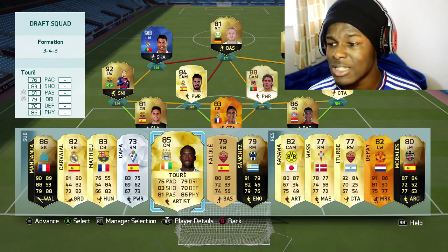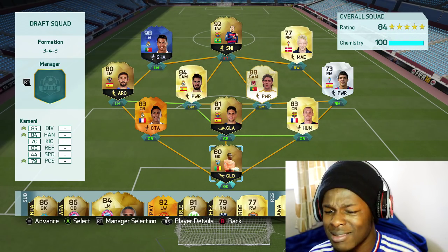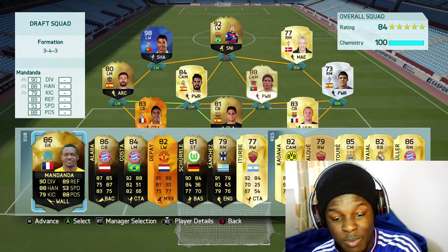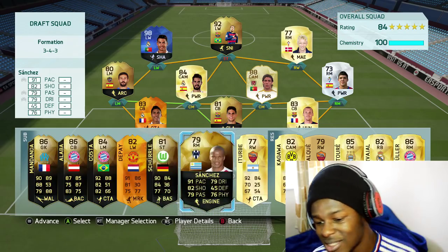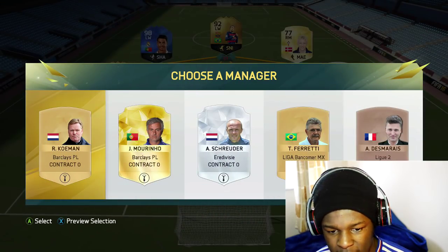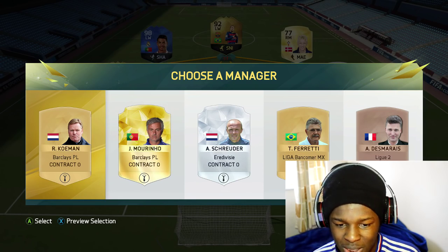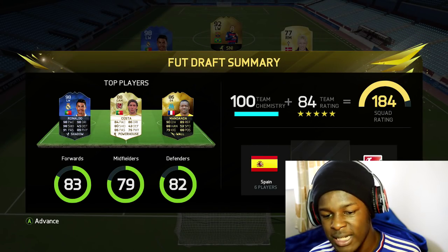That is the team pretty much completed. I'm gonna change things around to try to get it to 100 chemistry. I switched up the team and we did it — we now have 84 rating and 100 chemistry! We're rocking this lineup with pacey players pretty much everywhere on the bench too: Douglas Costa, Depay, Schurrle, Sanchez, Iturbe — that's an OP looking bench. Picking a manager — we don't have anyone in the Bundesliga, so even with Alaba on the bench it's gonna have to be Mourinho since he gets two links. We finish off with a 184 rating, which isn't too bad considering we were trying to get fast players.